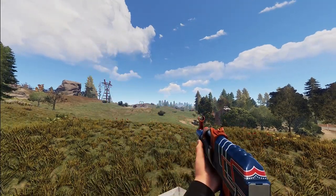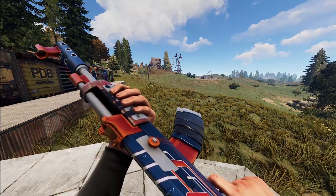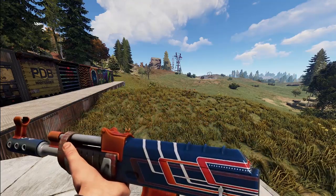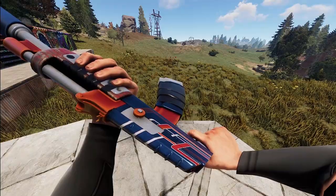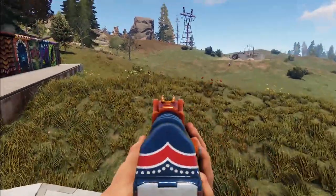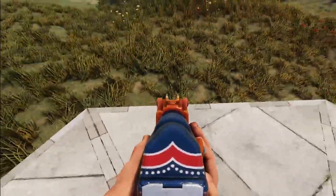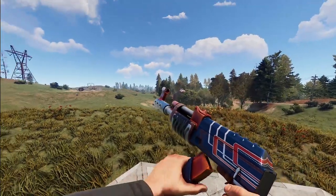Next we've got the Lowrider AK by Raven. I'm not sure why it's called Lowrider, but it's got a really unique design. Aiming down, there's a design with orange sights with kind of an iron tip look.